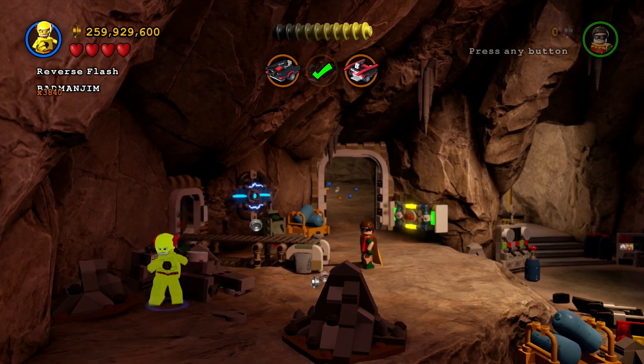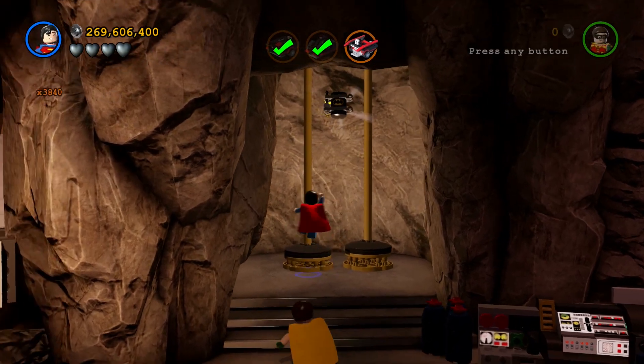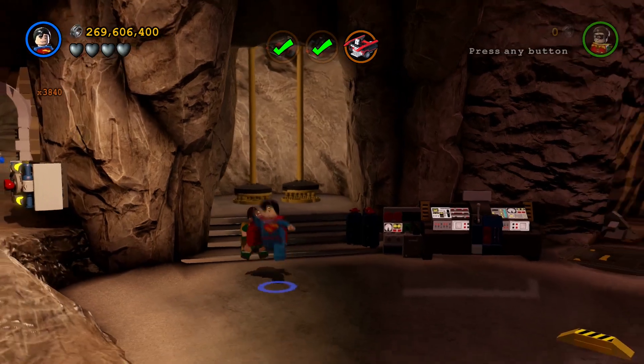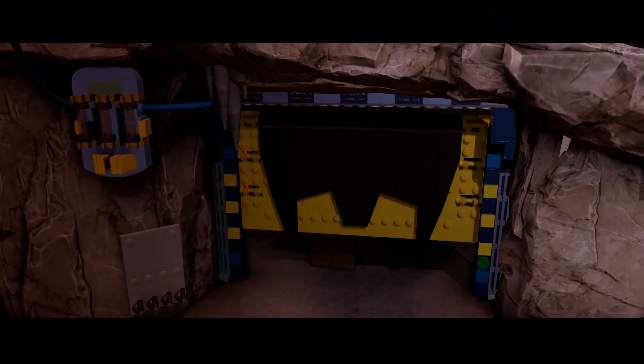So moving forward now, there's another minikit in here. You can't fly up and get it — you've actually got to bounce on top of the poles, the bottom of the base of the poles. Must be some springy material down there.